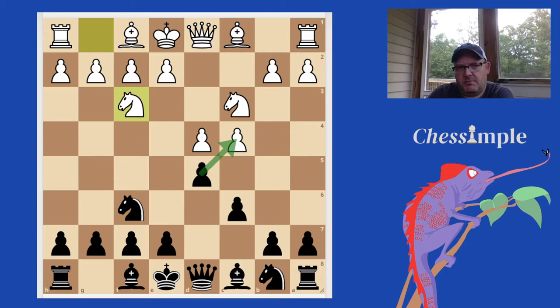If we look at the Chabaninko Slav, instead of taking here, the Chabaninko Slav plays A6. That might look kind of strange if you're not familiar with some of those ideas.